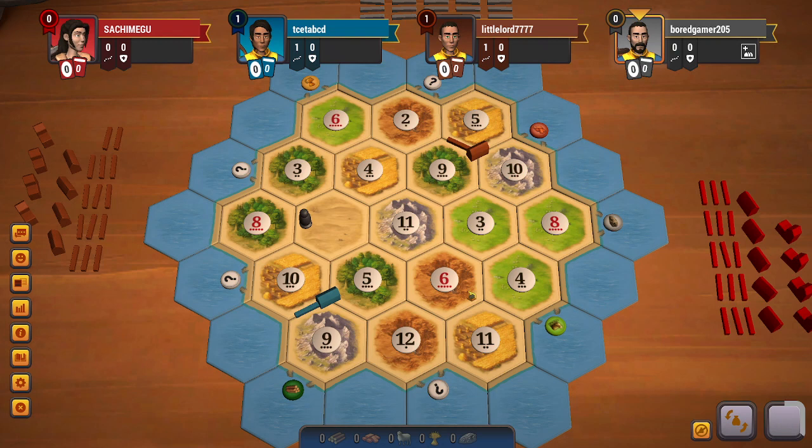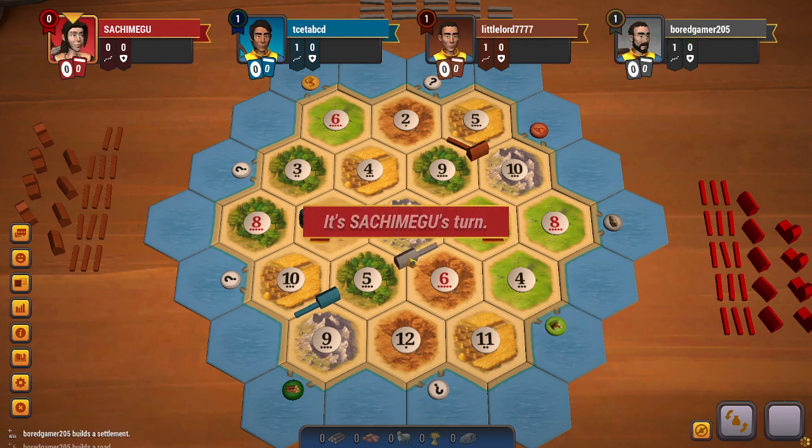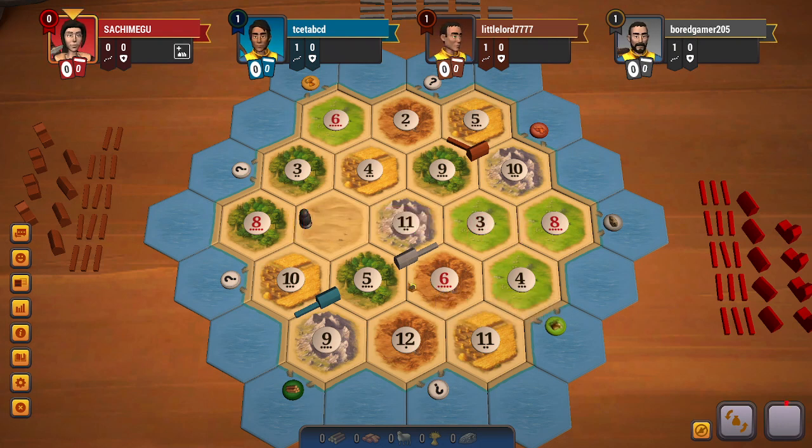Gray here has a very difficult choice, I would say. Gray goes for 6-5-11, grabbing the best brick, a decent wood, and a little ore. Red here will probably go for something like 8-3-10, 6-11-12, or maybe 6-4-11 and 8-3-10, going on the cheap port and probably on the 3-to-1 port as well.